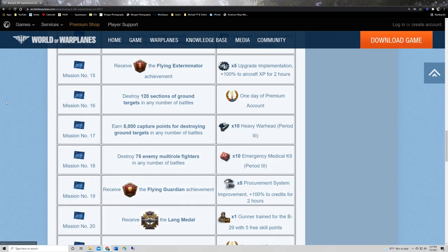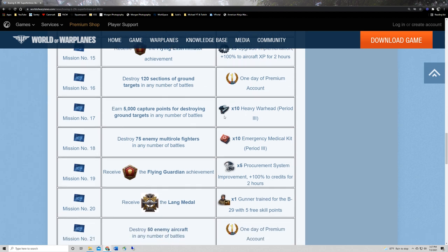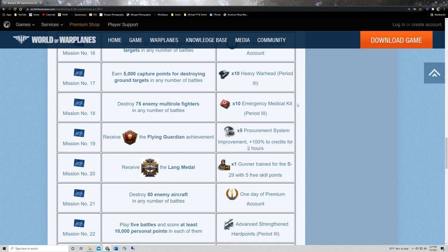Mission sixteen: destroy 120 sections of ground targets in any number of battles and get one day of premium account. You just kind of do what you've got to do. You want to be in a bomber or ground attacker — something focused on sections of ground targets — to get that completed quickly.